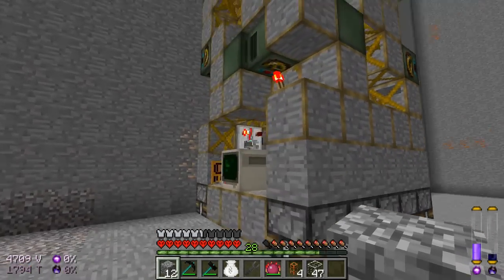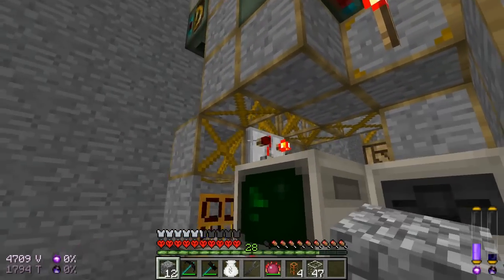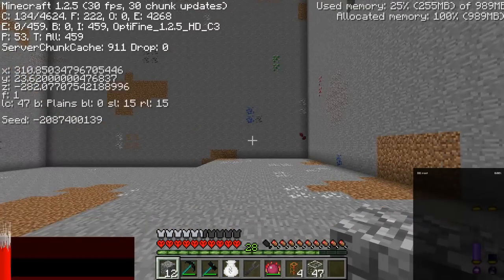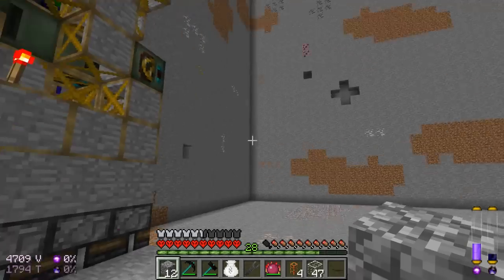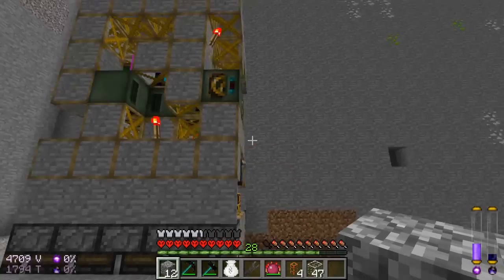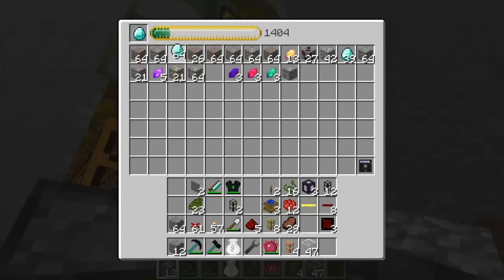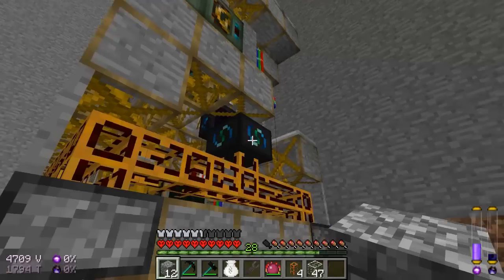It seems like my quarry is getting very far down this hole. We're at Y equals 23. We pulled out all of the diamonds — we got one full stack, half a stack, and lots of ores.